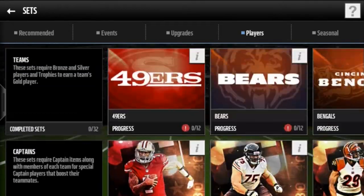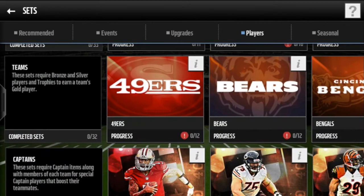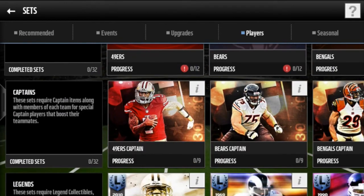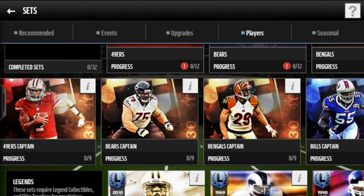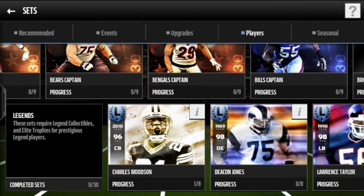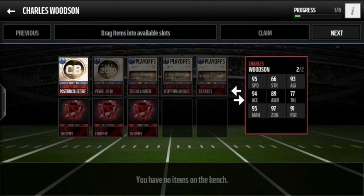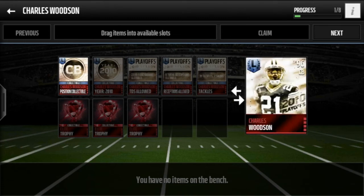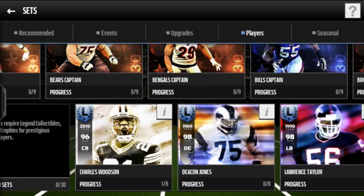These players — some of them are good, some of them are bad. Tom Brady is pretty cool. The teams sets I wouldn't do because you only get a gold player, but some are good — Kaepernick is one of my favorites. Then the legends — if you can complete them, go ahead because this is the best card in the game right now. Shout out to Charles Woodson — you had a great career. He definitely deserved a legend card.